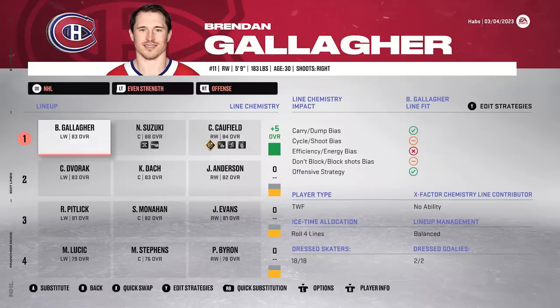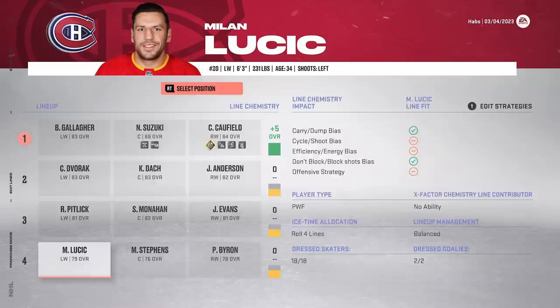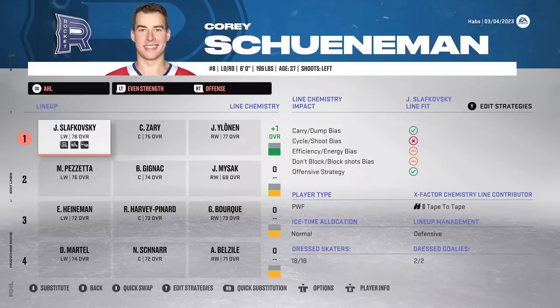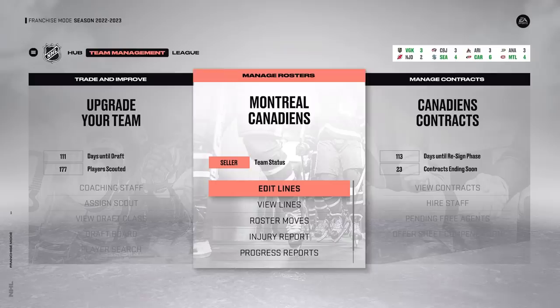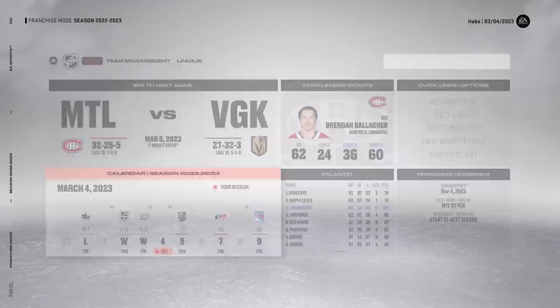After the trade deadline, the updated lines: first line is now Gallagher, Suzuki, Caulfield. Anderson, Dock, Dvorak on the second. Pitlick, Monaghan, Evans on the third, with Byron, Stevens, and Lucic on the fourth. Defensively it's actually the same. I totally forgot to trade Stralman - maybe he could have gotten a seventh or sixth at the deadline. Sikoski is staying in the AHL since he'd play too many games if called up now. He's playing well with Zeri, so give him a chance to maybe make the AHL playoffs - though they're second to last in their division.